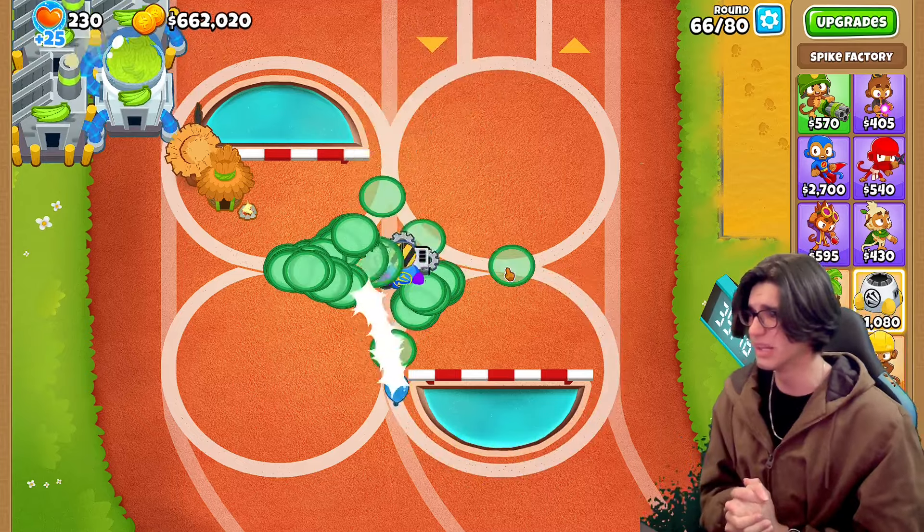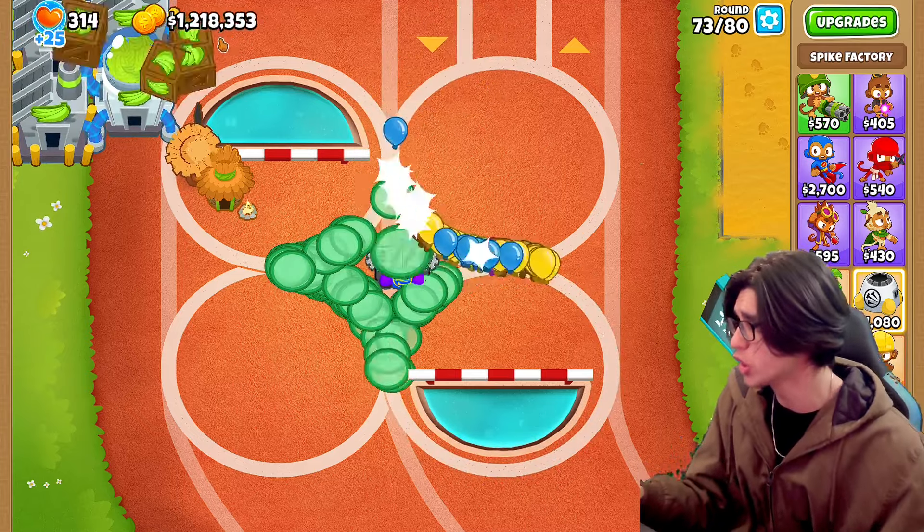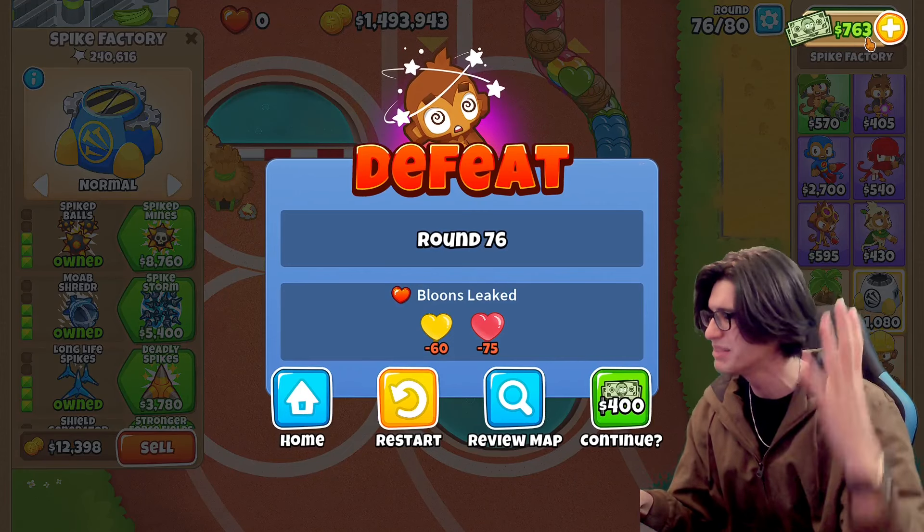Like, it's nothing. Holy, this guy is good. And we've got over a million dollars. But we die on round 76. I have no monkey money — hit that like button, I need monkey money.